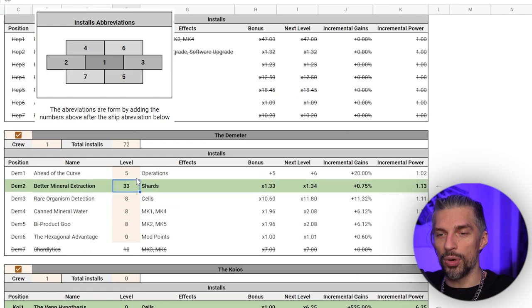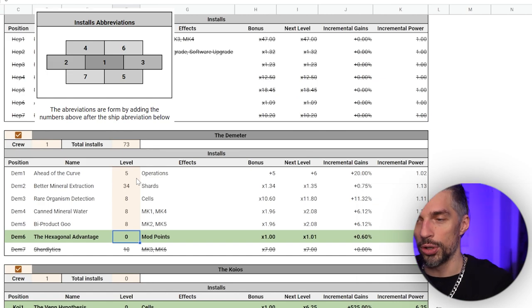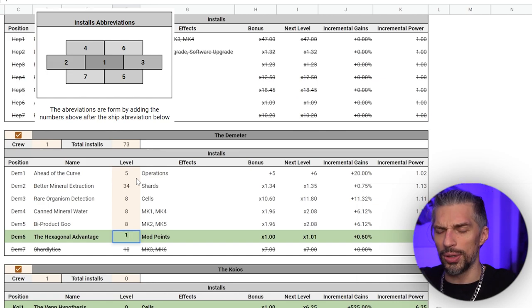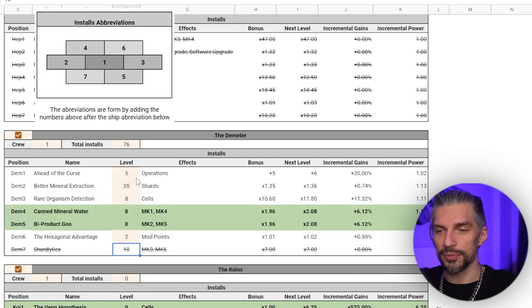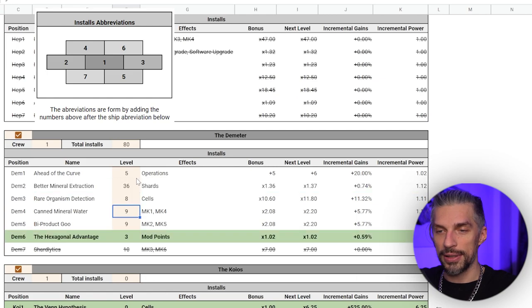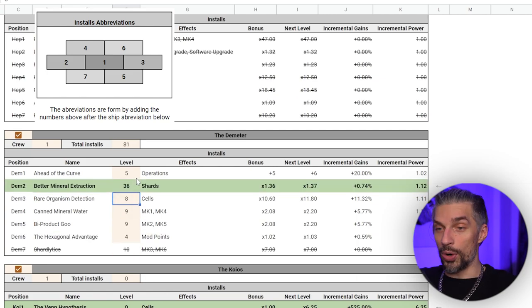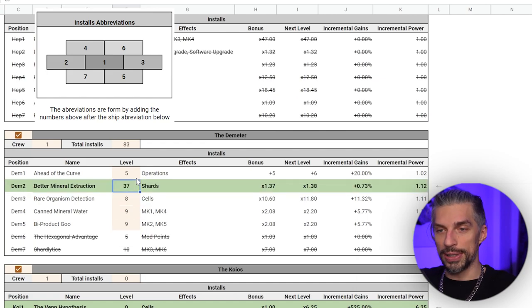Unlock shard lyrics — diminishing returns kick in at 5 through 10, so put all 10 points there and continue with better mineral extraction at 25, 26, 27. Then some points here and there again — up to 29, then 32, 33. Then eight over here at 34. Finally get some hexagonal advantage for mod points — get two points in mod points, three over here at 36, four into mod points at 37, five into mod points — mod points done.